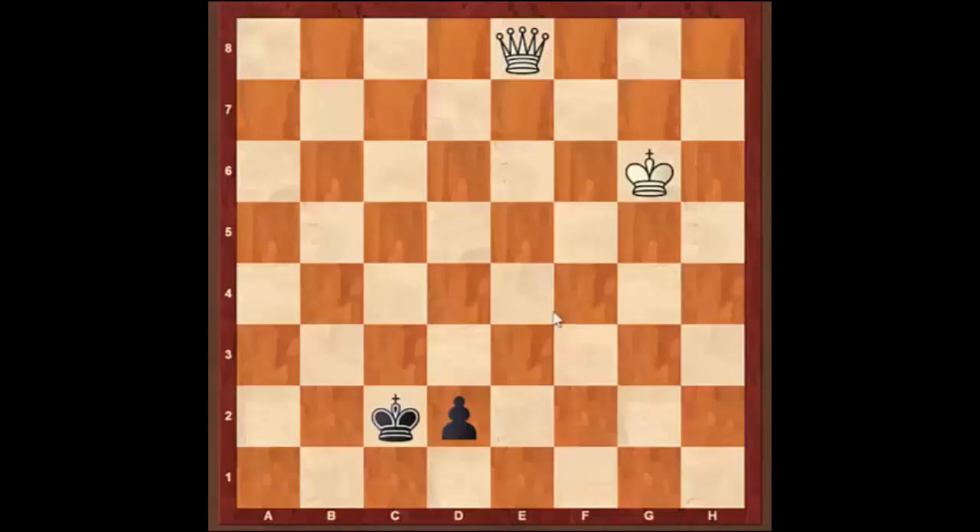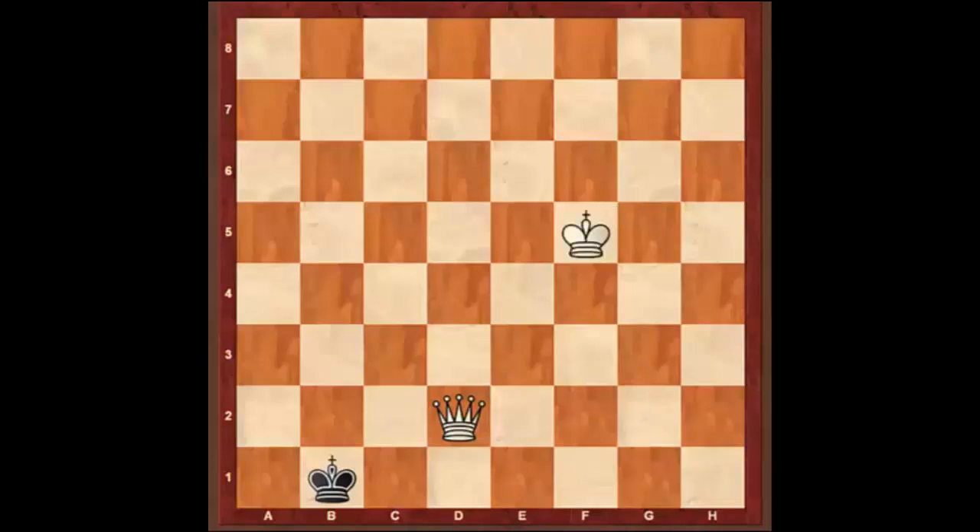Coming back to our original position, white just got the queen and black is going to get a queen on the next move. However, this is on the center files and this will be a win for white having the move. White will bring the queen closer and closer to the pawn, but first attack the king with check. If black runs away, white attacks the pawn since the king is not guarding it. The king comes to defend, white attacks the king again, getting closer and closer.